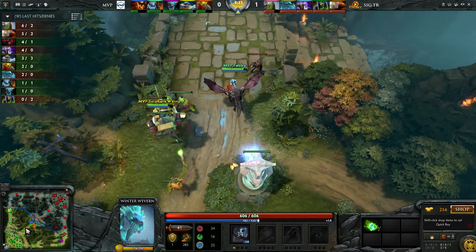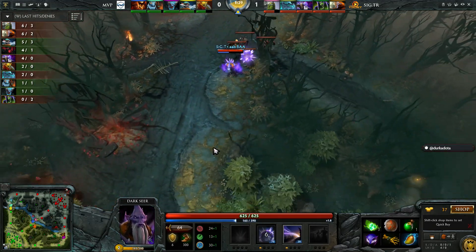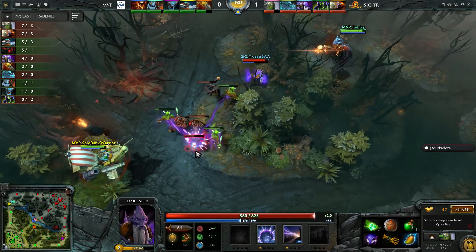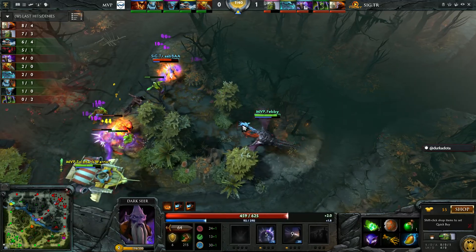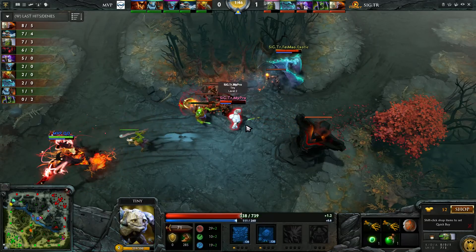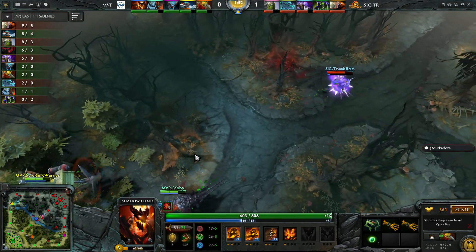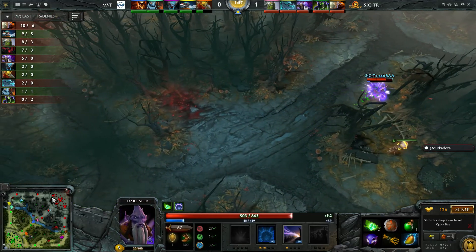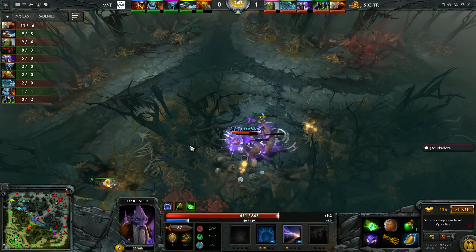Darkseer is getting shut down significantly as he surges himself away, but Febby is waiting in the trees ready for any speedy movement from Spirit Breaker. MyPro is sitting on low HP and has to be very wary of those raze combos from QO. Darkseer up top has run out of mana — he has a Mango and a Sage's Mask, but at this stage you really want your Soul Ring.